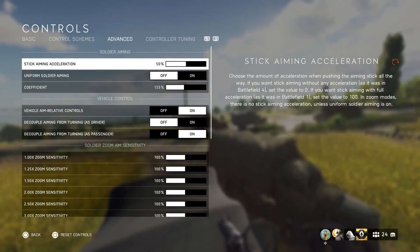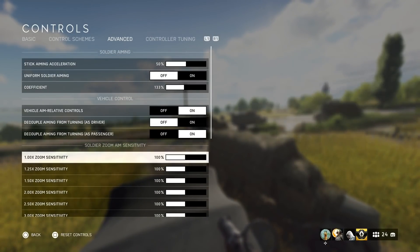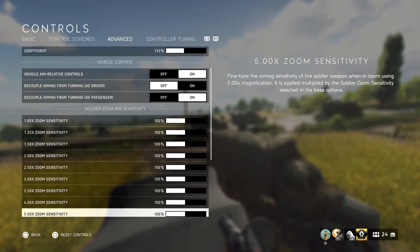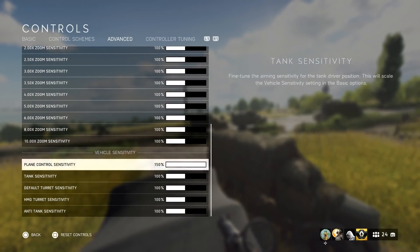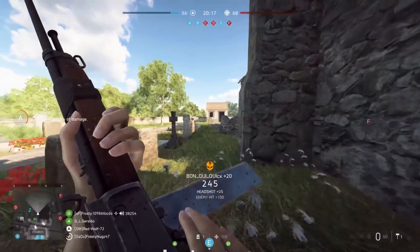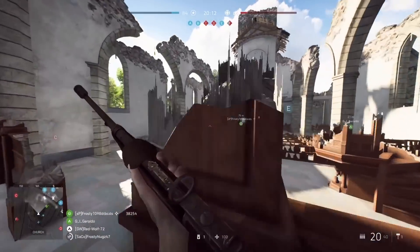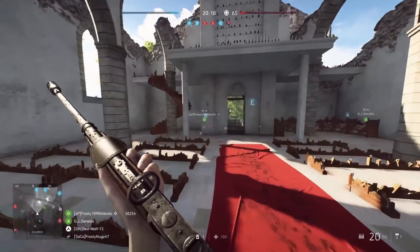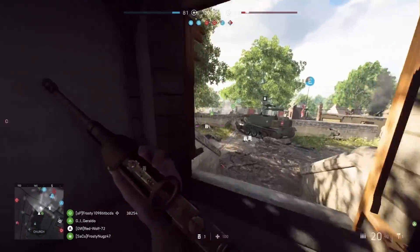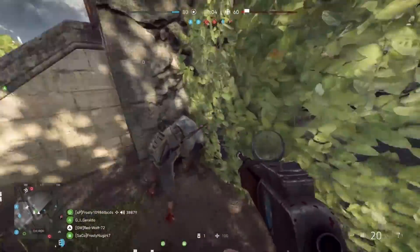Next we'll move to the advanced settings. At the top you'll see stick aiming acceleration — this is for fans of Battlefield 4 or Battlefield 1. If you like Battlefield 4, set stick aiming acceleration to zero. If you like Battlefield 1, set it to 100. If you're in between, leave it at the default 50. Make sure you change that if you prefer one game over the other.